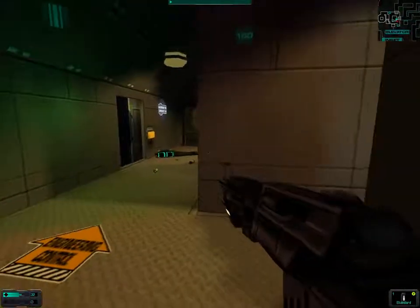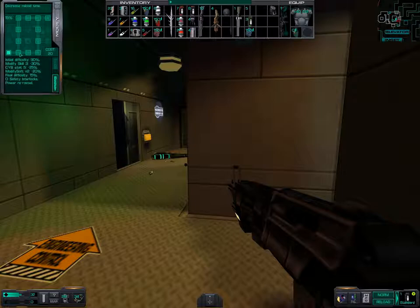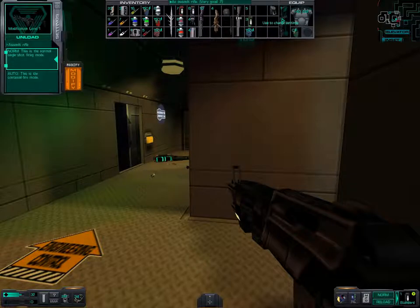Our assault rifle is currently unmodified, and I don't know why I didn't bother to upgrade it, because it just makes the weapon more effective. We can upgrade it for just 20 nanites provided we can hack it. Now it's weapon level 2. We can't hack it again because that requires level 4 modify skill, but we have a French Epstein device — ta-da! Now it's at maximum level.